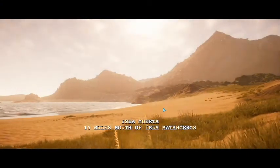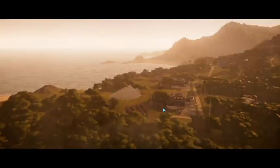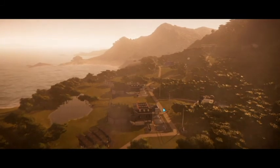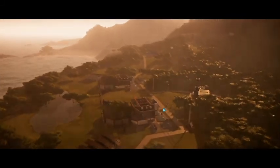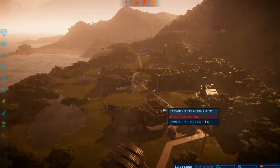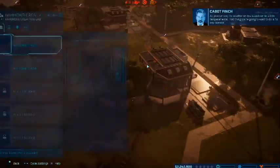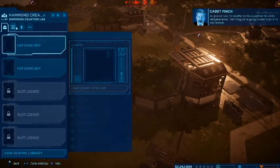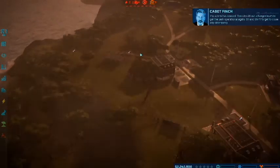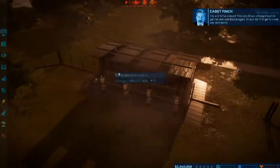As if prehistoric creatures weren't enough to contend with, on this next island, Isla Muerta, you may have some meteorological events — storms, extreme weather, that kind of thing from time to time. As you can see, the weather on this island can be a little temperamental. First thing you're going to want to do is fix any damage this storm has caused. You should use a ranger team to get the park operational again.